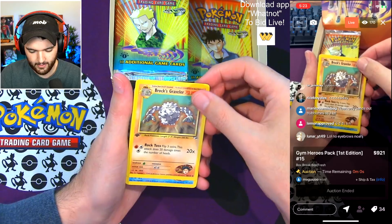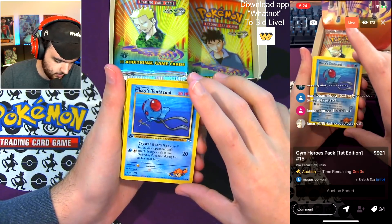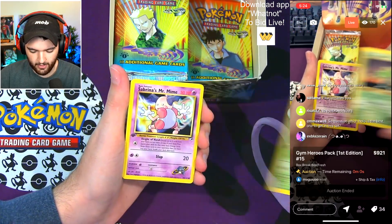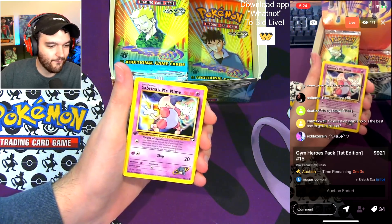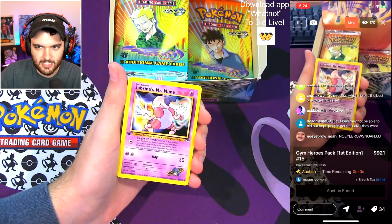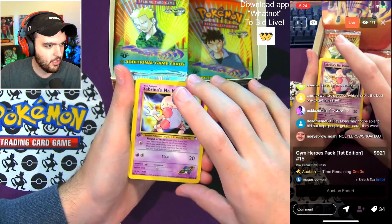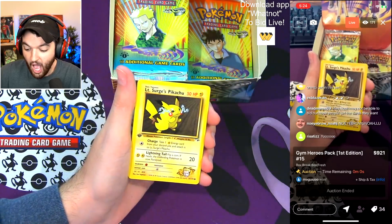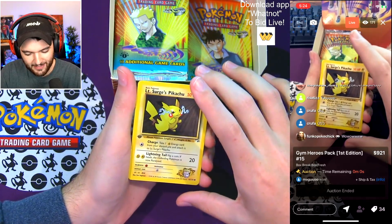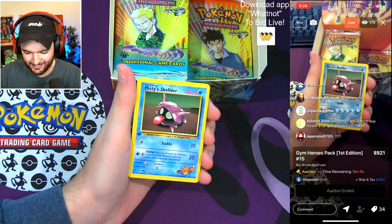Brock's Graveler, Misty's Tentacool — huge, really good card. Fighting Energy, Erika's Oddish — great one. Sabrina's Mr. Mime — our first time pulling this! Number 94, $150 last sold in a PSA 10. Beautiful card. Your commons are ridiculous right now. Nice, Magus — we got a Shellder. Brock's Sandshrew, Misty's Duel.